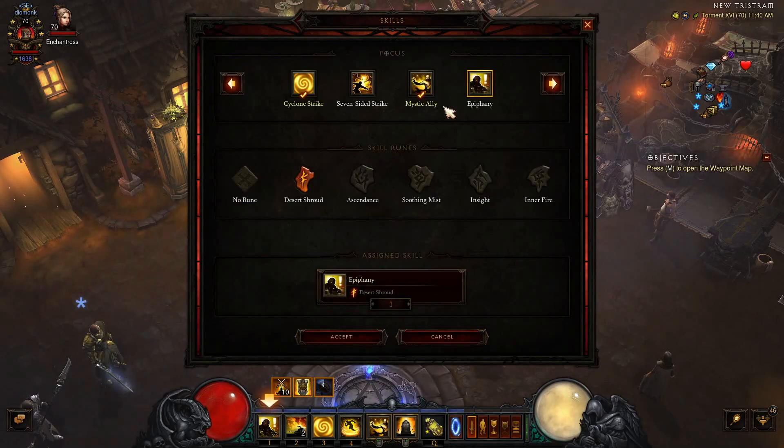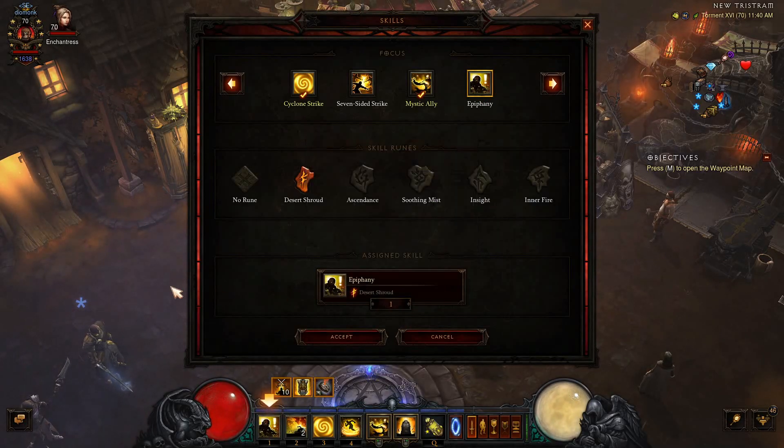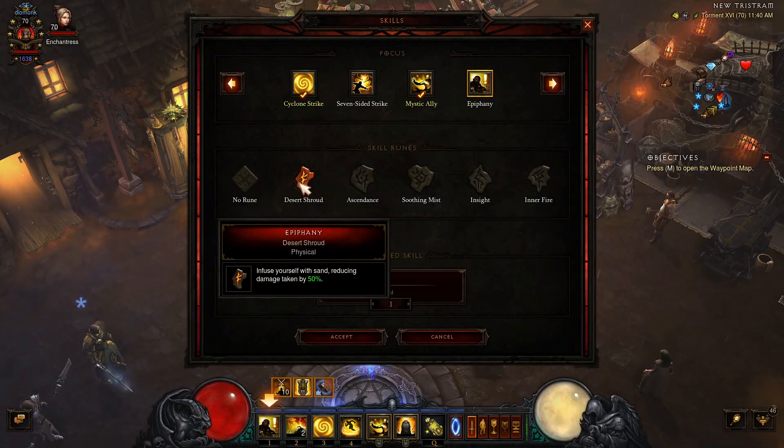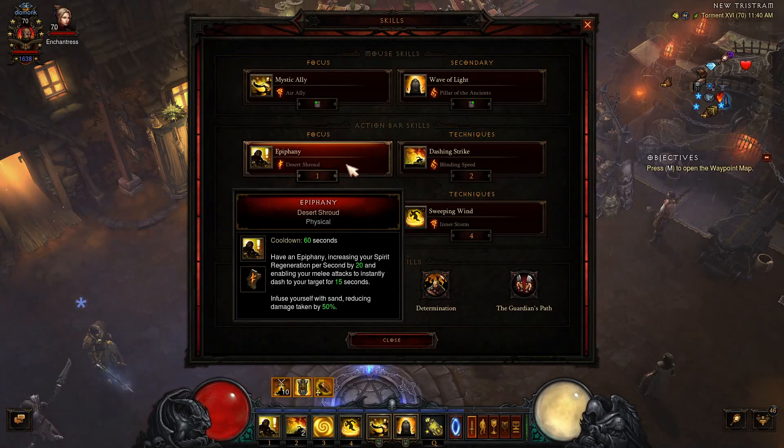Our survivability skill is going to be Epiphany. Having Epiphany increases your Spirit Regen and enables your melee attacks to instantly dash to your target for 15 seconds. While this is up you can target mobs that are away from you, use Cyclone, and it'll warp you to them. We're using the Desert Shroud rune — infuse yourself with sand, reduce damage taken by 50%. We want to have this up as often as possible, as close to 100% of the time as possible.